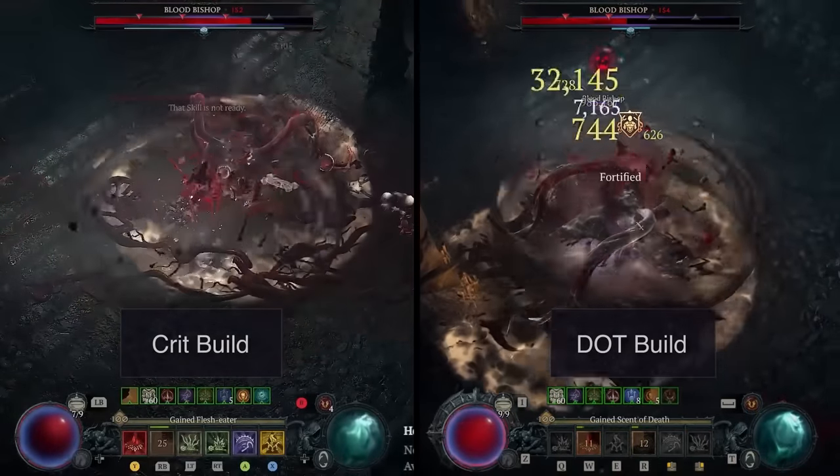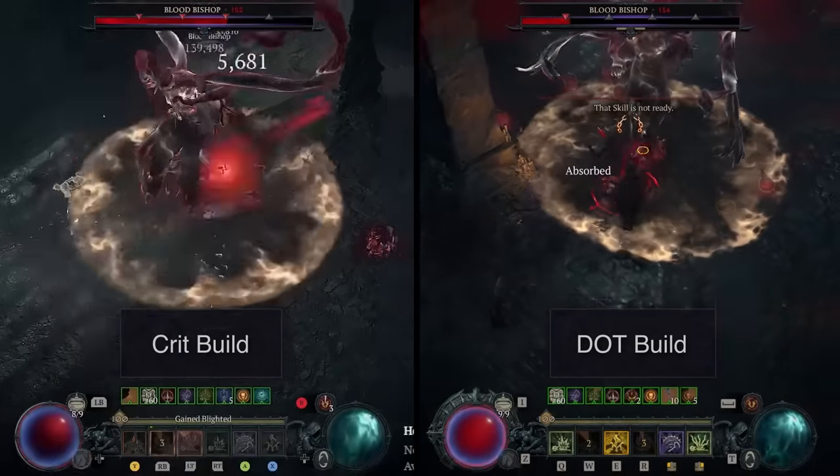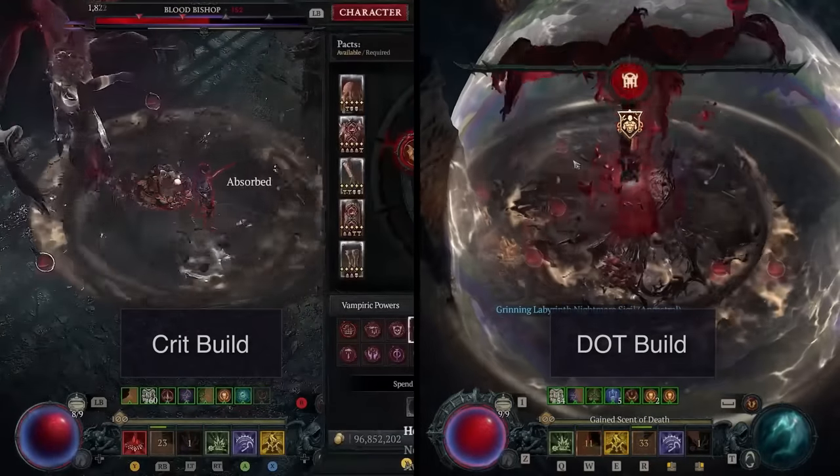And on top of that, in AoE, Black River Corpse Explosion has much better scaling. So the damage in AoE is much better, and the damage in single target is better. And today we're going to break down exactly why that is.